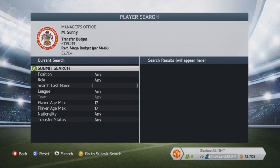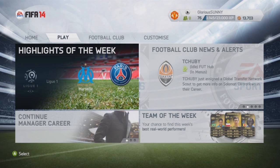Hey guys, what is going on — welcome back to Bro's Got Game, it is your boy Sonny. We're here with the how-to-get-unlimited-money-in-career-mode in FIFA 14. Look at my transfer budget: £109,219 and £2,784 remaining wage budget — we gotta sort this out.